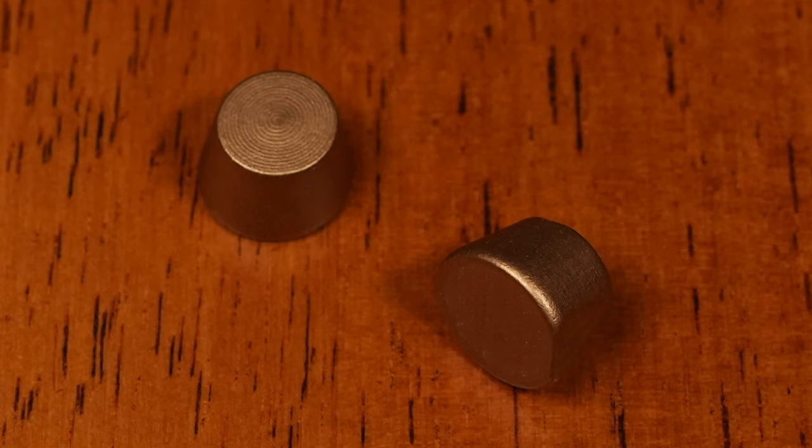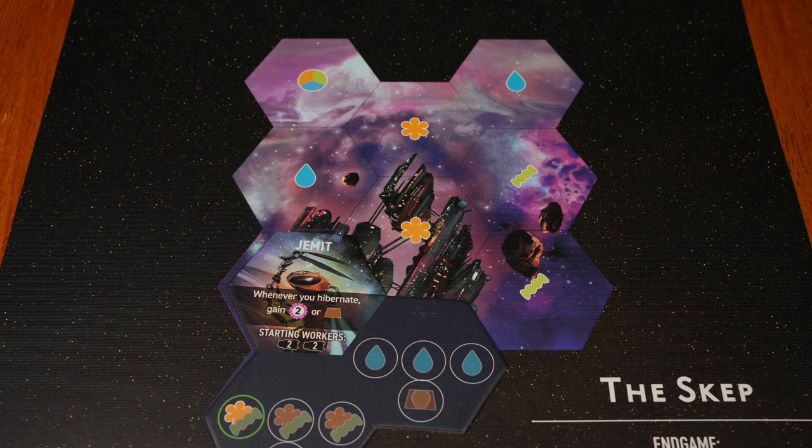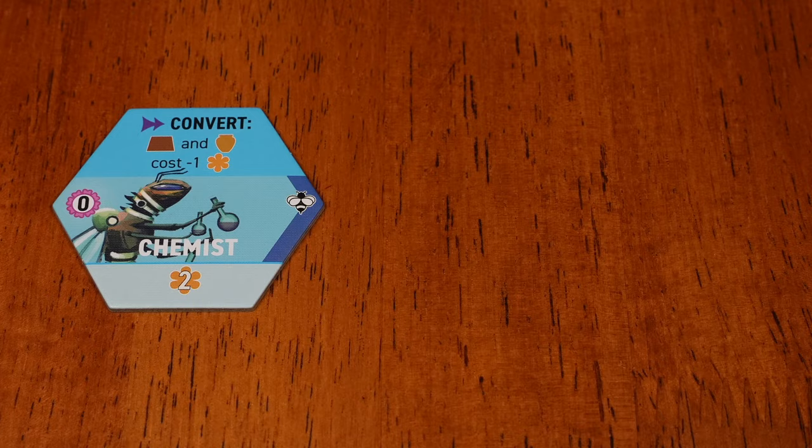This faction gains Wax or two points when you hibernate. You'll hibernate about four times in most games, so that's four free Wax. You start with few resources, so you might want a hive mat with helpful placement bonuses like Skep. The log is also good because you start with two workers. Chemist, Patron, Scientist, or Engineer will help you maximize your advantage in Wax.